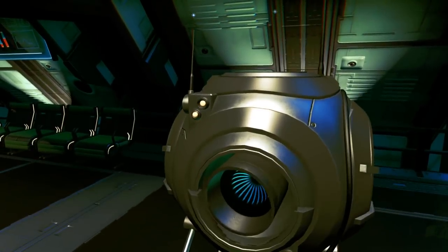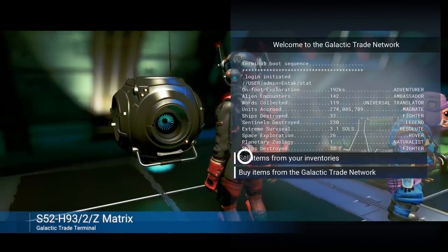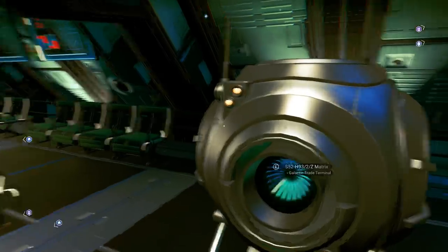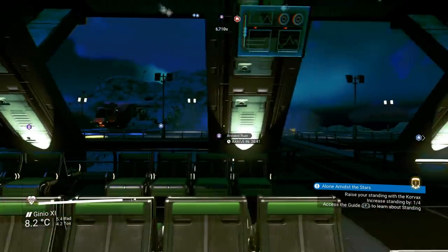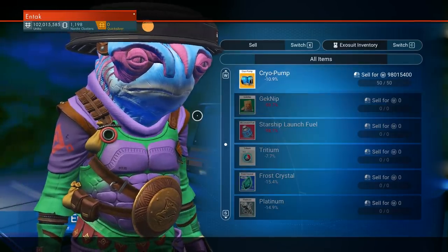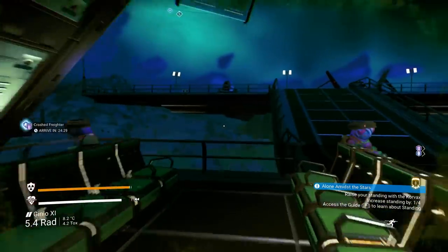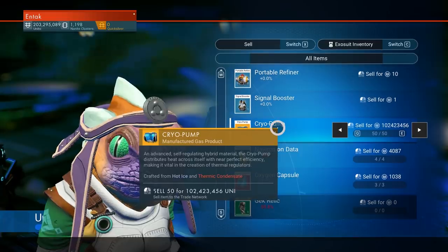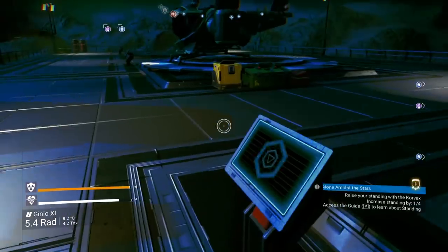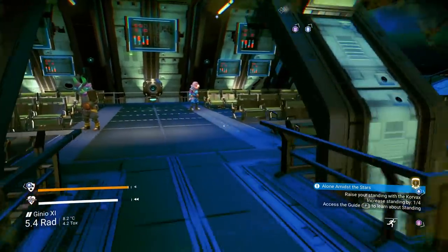At the trade station it's actually less — about 96 million — so selling at the trade station is not better. Selling to individual NPCs seems slightly higher: around 98 to 102 million. So selling to individual people is the better way to do it. Prices definitely vary. One person was buying at 102, so we sold there and got about 300 million total.